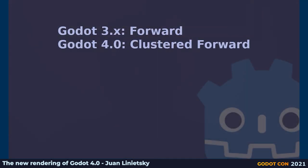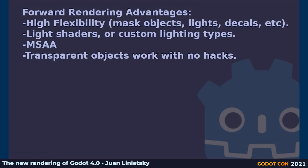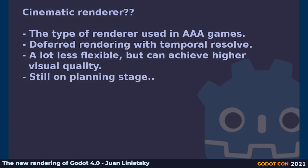Godot 3.0 uses a forward renderer for most of its rendering work. We have chosen this design over different renderings because it gives you more flexibility — you can do cool things like customizing shaders more efficiently, and masking objects against each other or against lights. In general it's just more flexible. The idea is that you just do everything you want in Godot and don't find limitations, so cluster forward rendering is the best approach we could find for that. There are plans for creating a cinematic renderer for Godot 4.1 using ray tracing and modern features, but this is further down the road and not a priority for Godot 4.